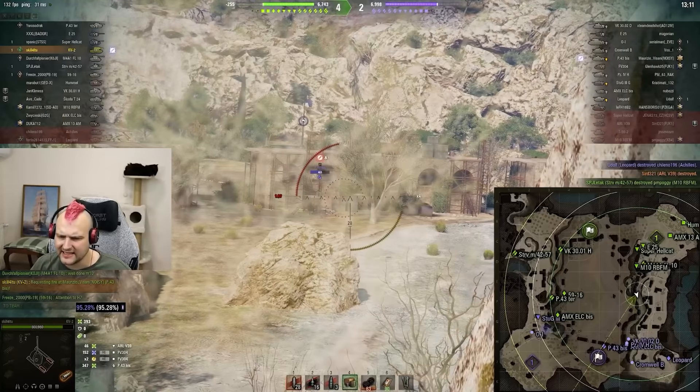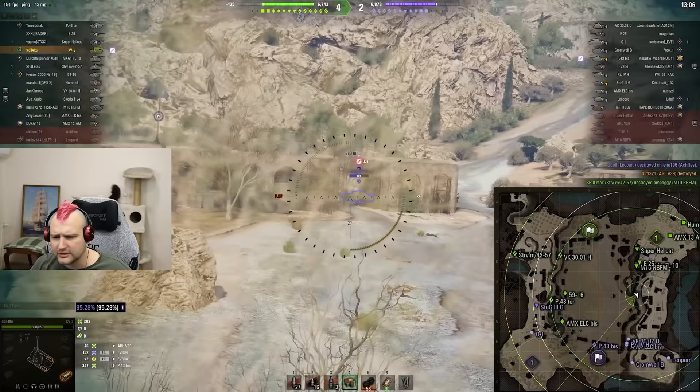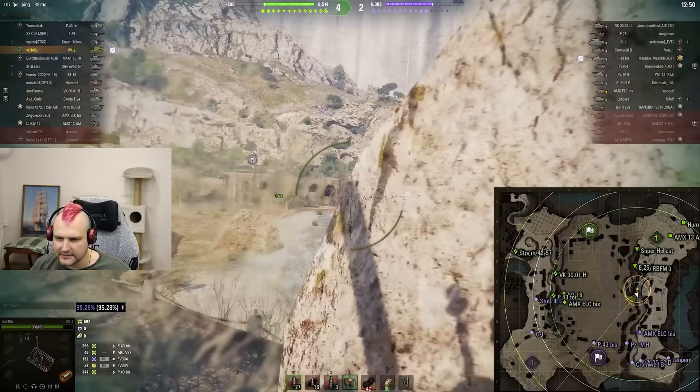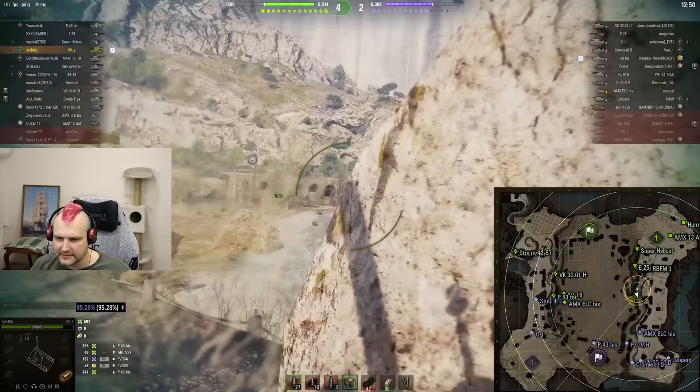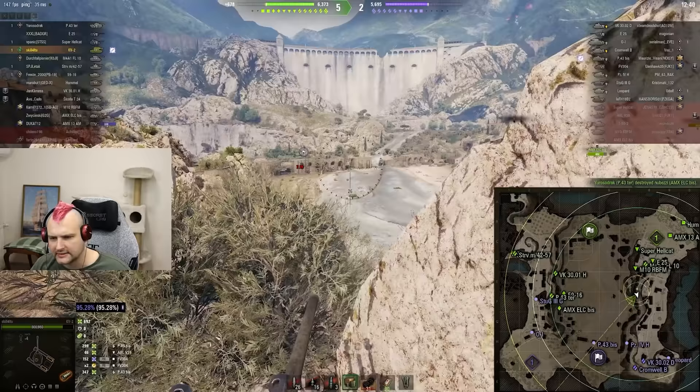With a derp gun, hitting a pixel shot like this is not so simple - it is not easy whatsoever. Our main goal is to punish this P43 every single time whenever he is making one or another stupidity. Going back to the same bush and doing the same - waiting until he makes a mistake, trying for a blind shot. Unfortunately we're not hitting him but luckily we're not getting spotted, which is amazing.